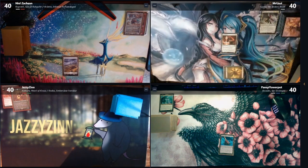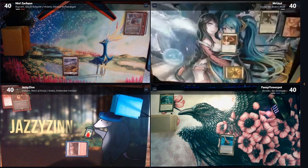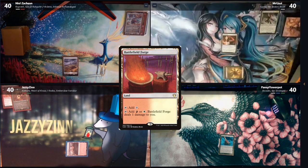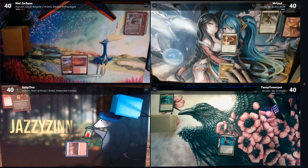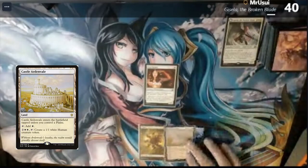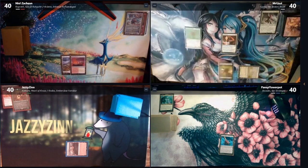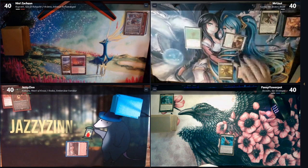Draw. Hopefully I get some lands to support that. Castle on breath, tapped, pass turn. Draw for turn. Play a Battlefield Forge and pass turn. Untap, draw. Cast an Arcane Signet, tap. Wayfarer's Bauble. Then we will ping Zach for one. We'll take one.